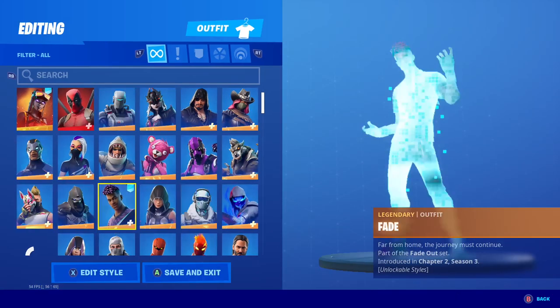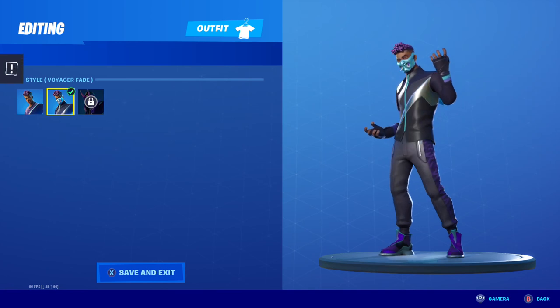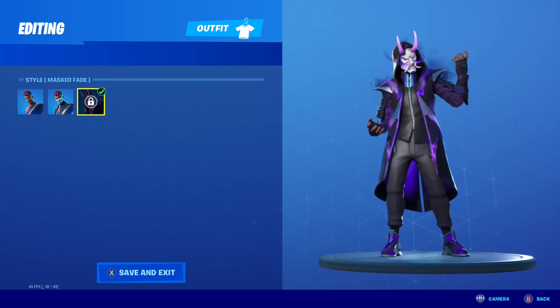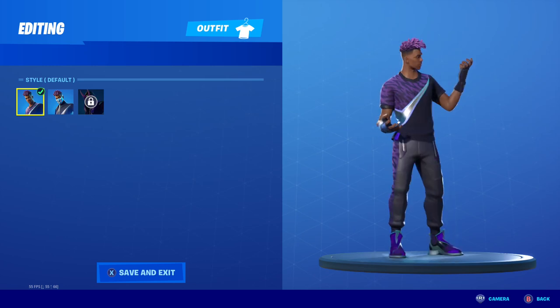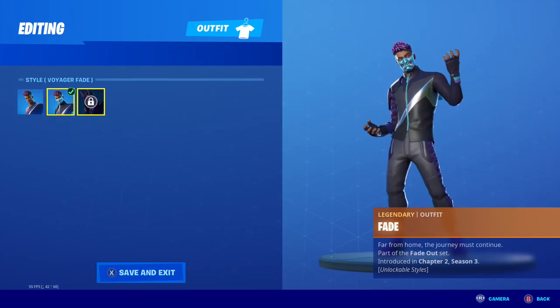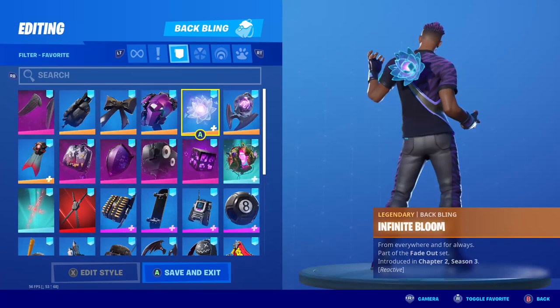Without further ado, let's get right into talking about this skin. First things first, he's got this default edit style, one with a little bit of a mask on because the C word's going around. And then there is this version, which is probably definitely the best one — it's got the most detail, the most going on. I'm really not crazy about this skin; it's just kind of plain to me. For the purposes of this video, I'm going to use the default style because it has the most purple on it. I want to remind you guys that all of these combos are 99.9% likely to work with all three edit styles.